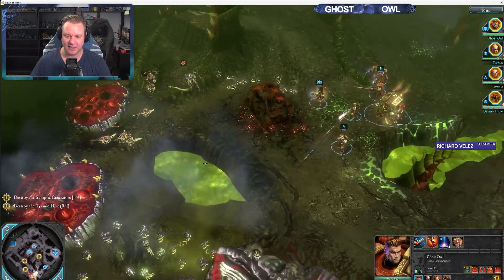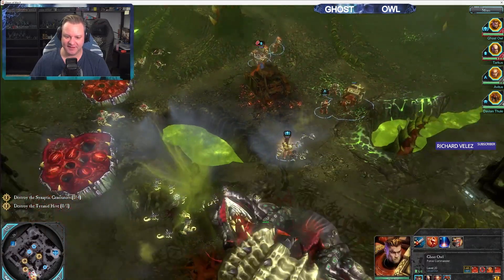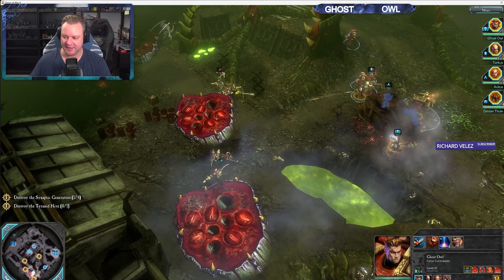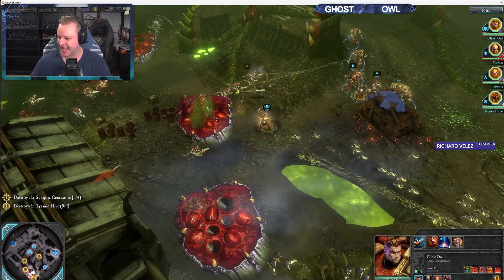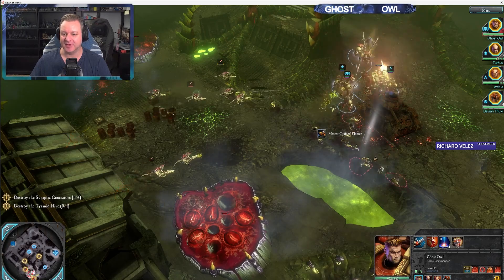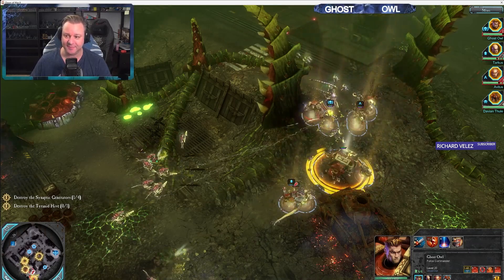Let's get rid of the Spore Mines because Spore Mines really hurt. Then get rid of the Ravener because he's going to strip my armor. Now let's get rid of the Nests — they'll keep spawning. You've been thinking about getting into 40k, wanting either Custodes or Grey Knights. My nephew plays Custodes so I know a lot about them. I myself have a Grey Knight army — not the biggest, but I do have one.